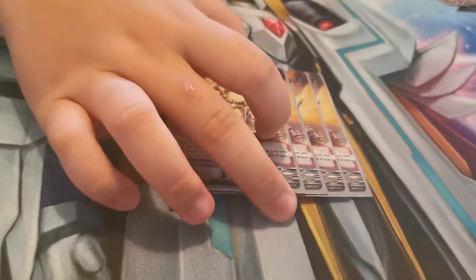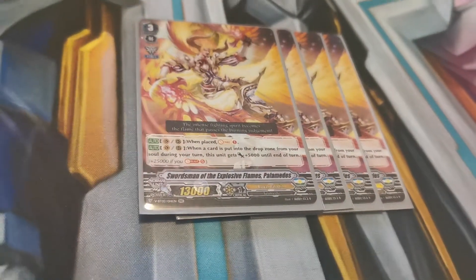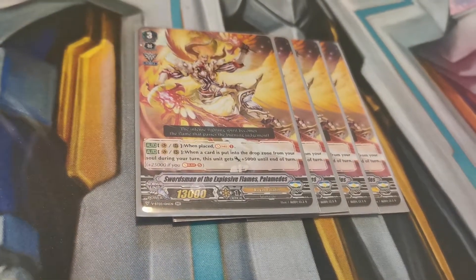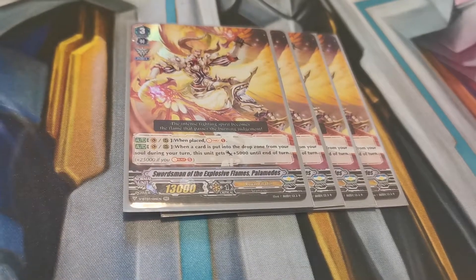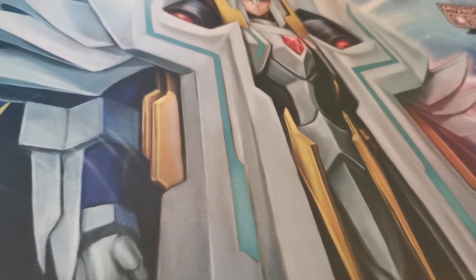My other grade three, which is the support for Soul Saver, is Blazing Twin Sword Palamedes. One place — Vanguard or rear guard circle — you can just Soul Charge one. Any card that drops from the soul, he gets 5k power. So it's a Soul Saver build. This deck has won every single game with Palamedes in, because of that skill.